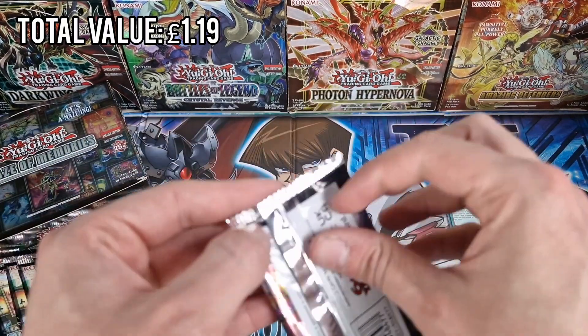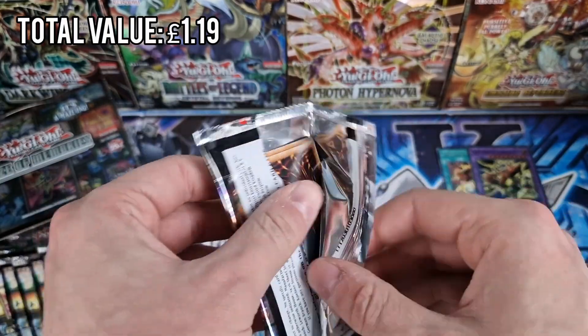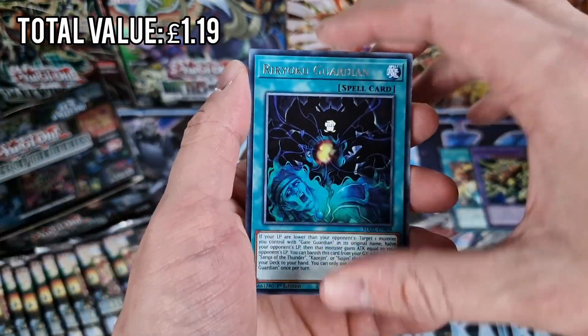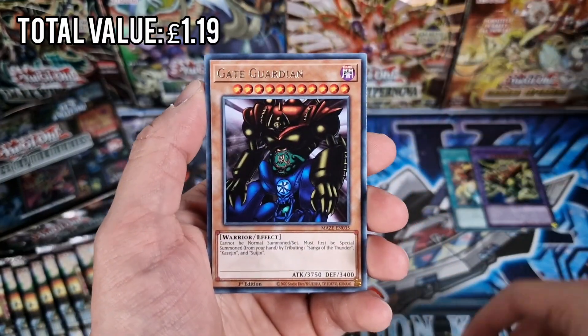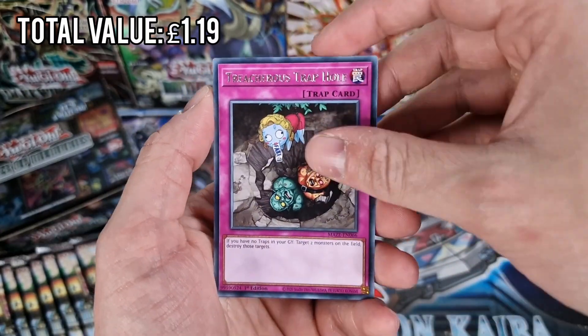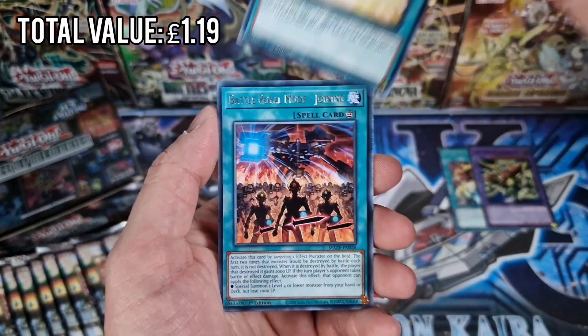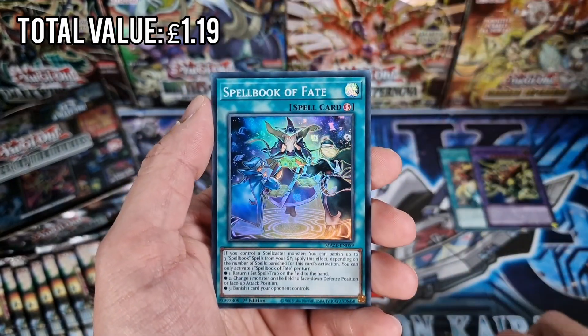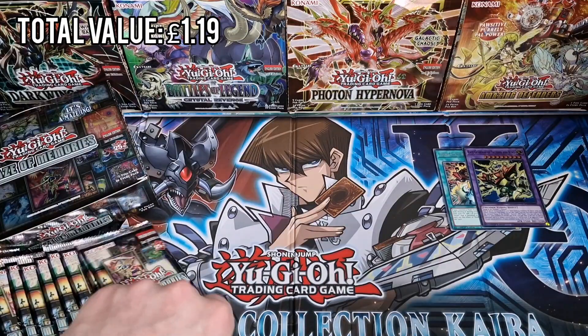Opening up the next pack. This set has introduced the first support for Gate Guardian and Lanbrunth, as well as Chaos, Black Luster Soldier and all that other stuff. Gate Guardian again. We've got Treacherous Trap Hole, Court of Justice, Battle Royale mode, Sanga of the Dragon Emperor, and Spellbook of Fate.